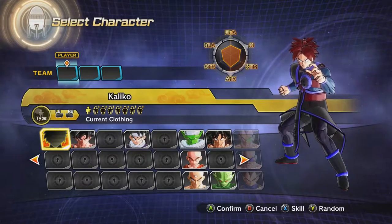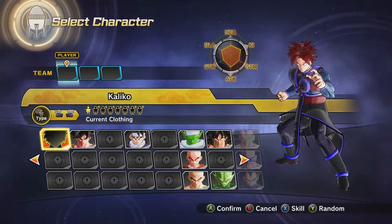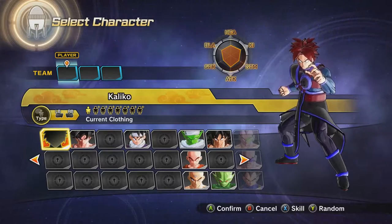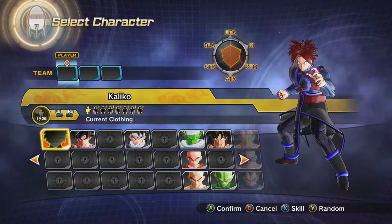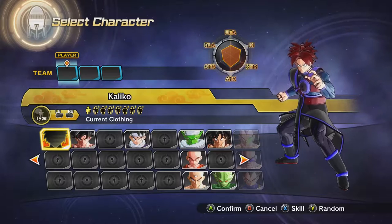We're playing some Xenoverse and I'm going to be showing you guys how to — DLC 2, Pack 2 — how to get Android 14, and Vados, and the new moves: Comet and Starfall.